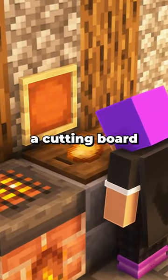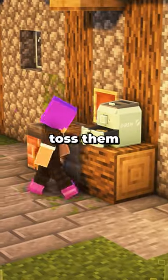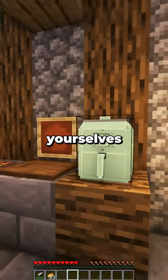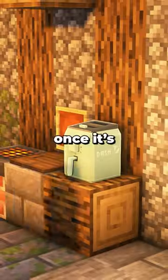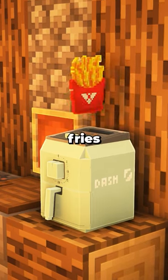But when you place a potato on a cutting board and then chop it, the potato will turn into raw french fries. Then you can toss them into this air fryer. The cool thing about this Dash Tasty Crisp air fryer is that you can get yourselves this exact one in real life. Once it's done cooking, your potatoes will have turned into beautiful golden brown french fries. And that's why...